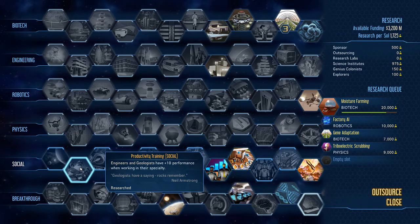The second one is Productivity Training: engineers and geologists have a 10% performance boost when working at their specialty. Always a nice buff. Everyone has an important job on Mars, but engineers and geologists are particularly critical — geologists for getting your metals and rare metals, and engineers for building machine parts and electronics.